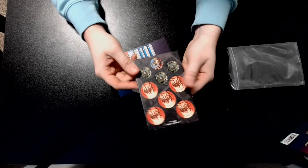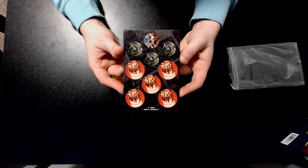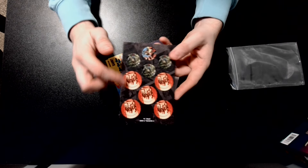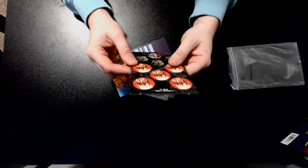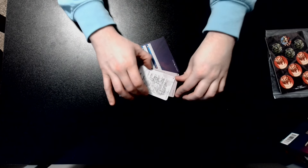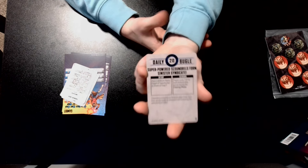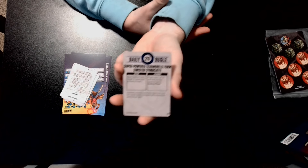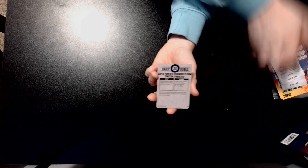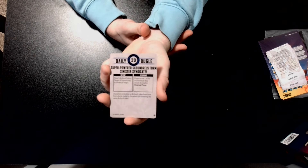We've got three tokens of Gambit, one with Rogue, and then five tokens for the secure. It is an F location, so those will be those five. I'm pretty excited for that new card — 20-point secure for F. It's going to be pretty good. I think a lot of people are pretty excited about it, and I know I am.